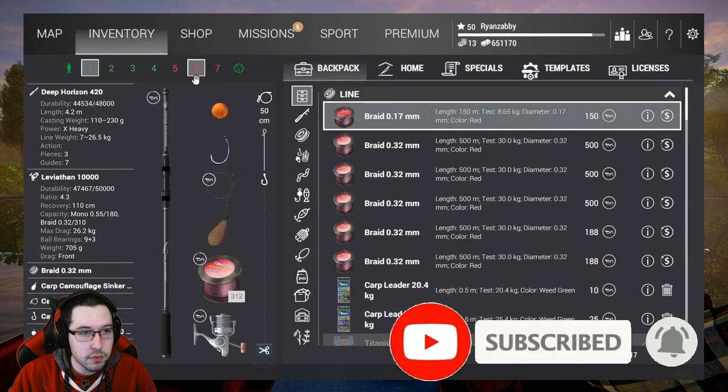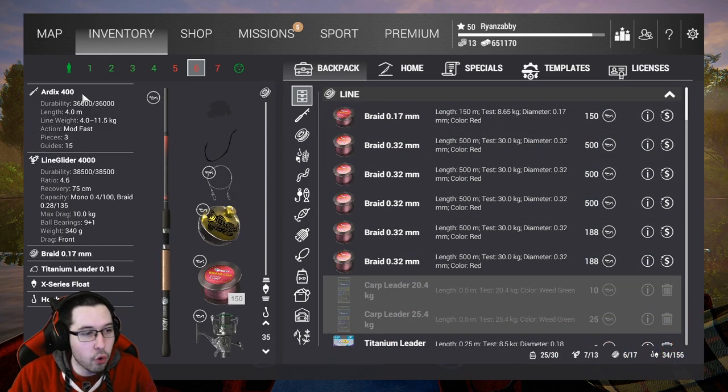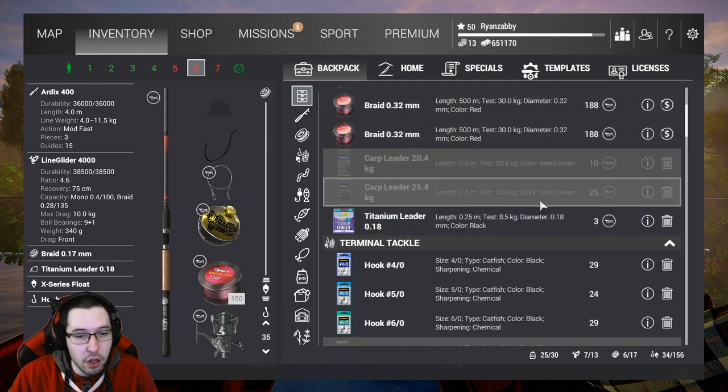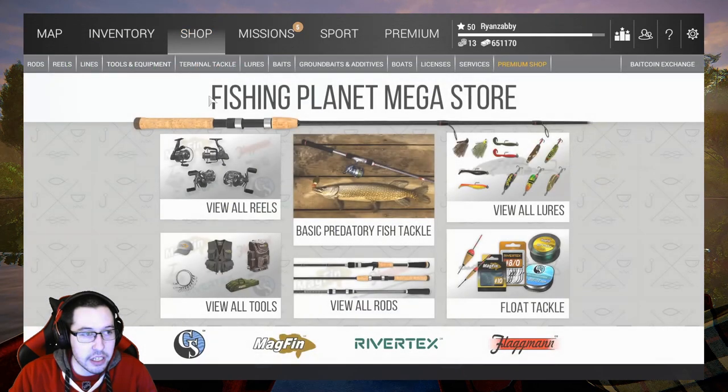The license costs 8k. Now the setup I have today is the Artix 400, the Line Glider 4000. We have 8.65 kilogram line — I will put the conversion up on the screen for you guys in pounds. And then you're going to need a titanium leader, so I will show you guys where to get all this.